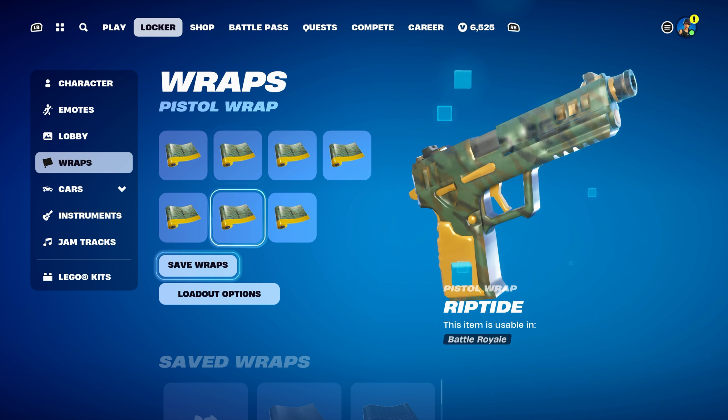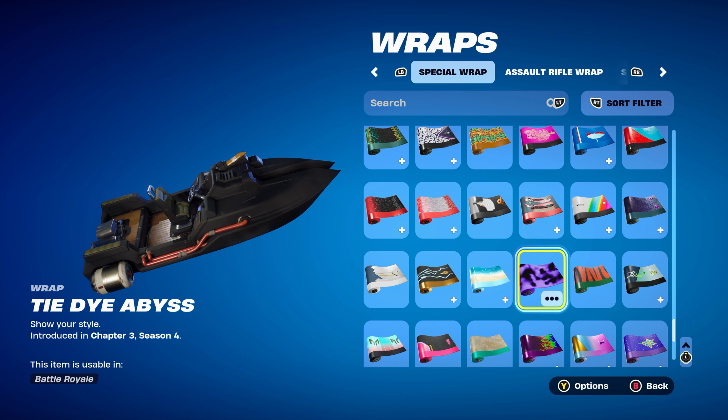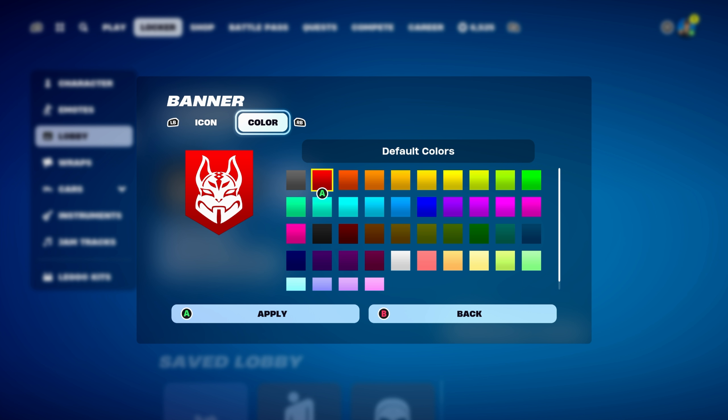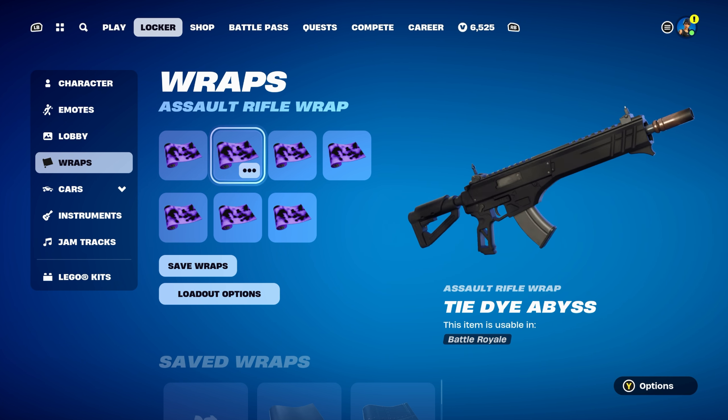The weapon wrap is Tie-Dye Abyss, introduced in Chapter 3 Season 4. It's the Tie-Dye skin's weapon wrap. To make it fully black, all you've got to do is go to Lobby, click on your banner, go to Colour, go to the third row down, and the second colour across will give you the fully black design. This is how the actual weapon wrap looks.